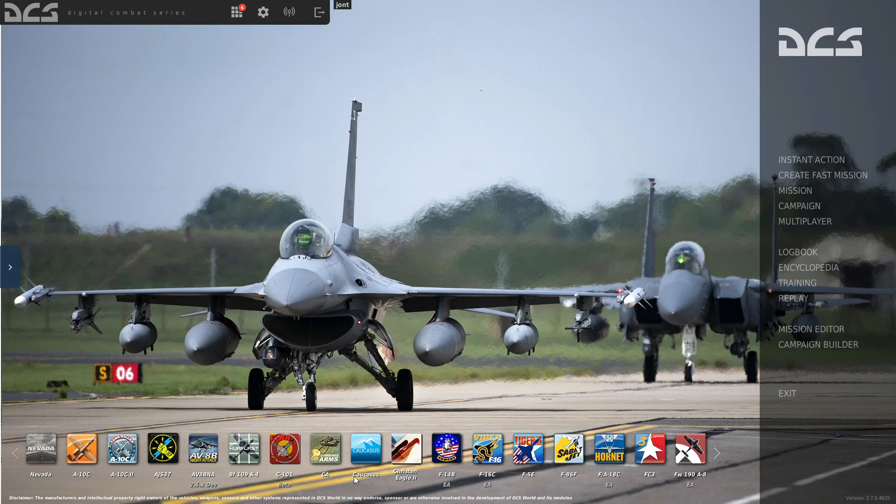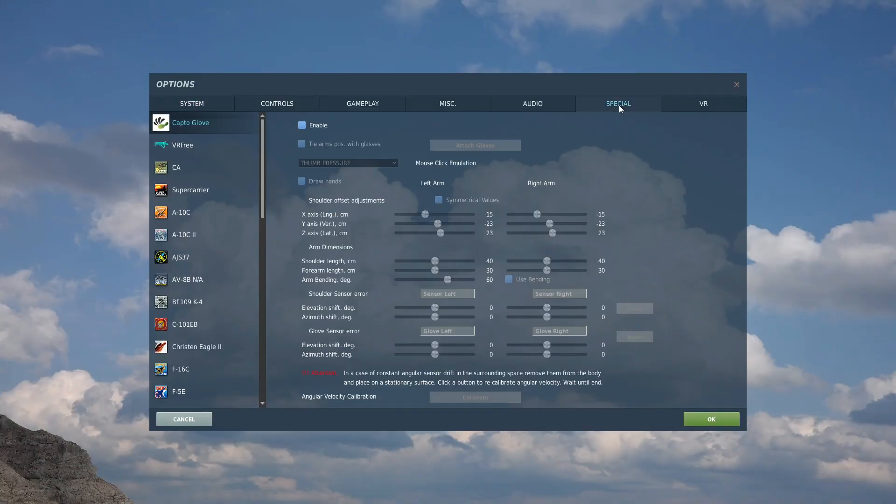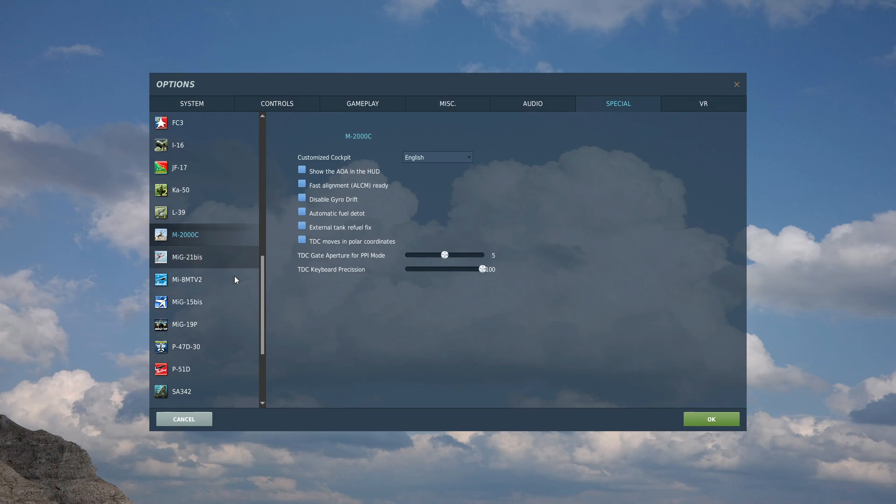To show you that you can turn this on or off: go from your main menu to Options, Special, and find the Mirage. By default, automatic fuel detotalization is off, so it's in realistic mode. If you want to go back to the old magic arcade mode, you can put the tick in.